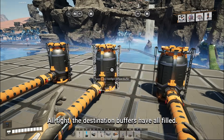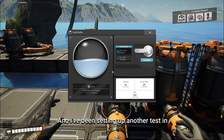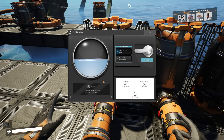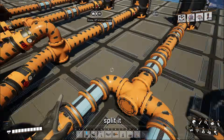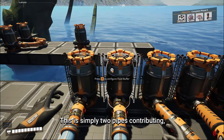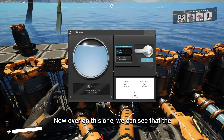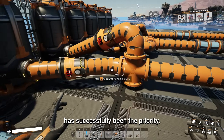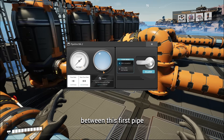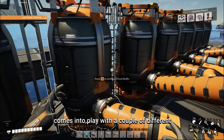The destination buffers have all filled. On our first one, which has no priority junction, we got almost perfect flow between the two buffers — they split it as evenly as possible. This is not a priority system whatsoever; it's simply two pipes contributing equally, but we did manage to fill the destination buffer completely. Over on the VIP junction, we can see that the lower input pipe was successfully the priority — it used about 360 to 370 units of water — and we're seeing a little bit of sloshing between the first pipe and the fluid buffer.